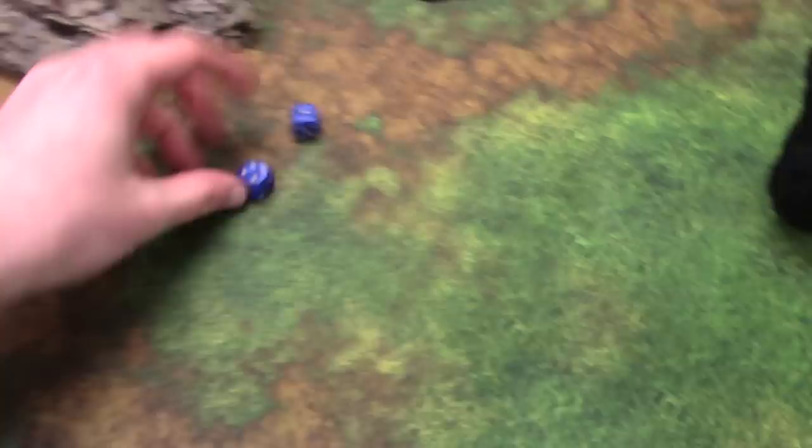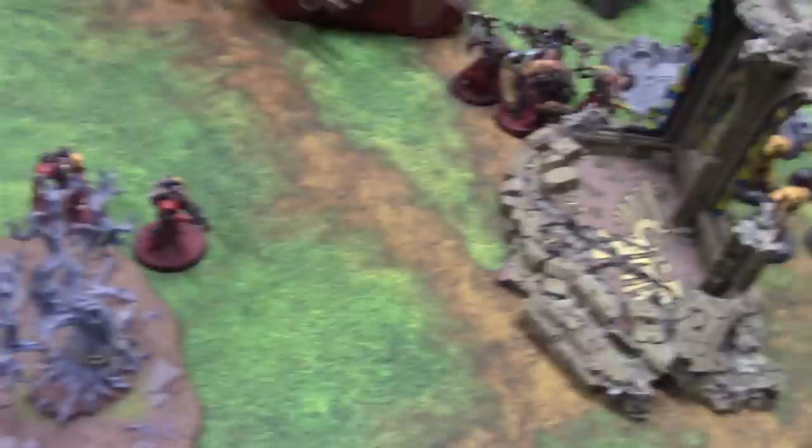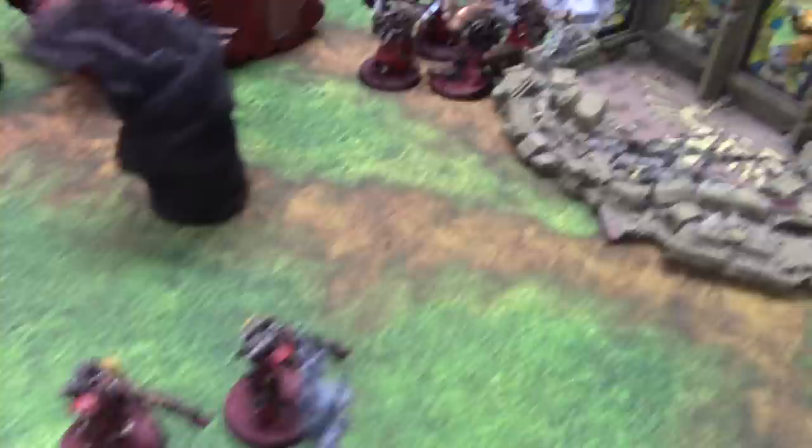At the end of the movement phase the Terminators have moved closer to this squad over here. The regrouped squad has moved forward 3 inches. I've moved the Melta squad just around here. I get to place another fire marker — I'll place this one right here in the trees. It scatters 9 inches that way — it still just hits a couple of models and also clips one of these.